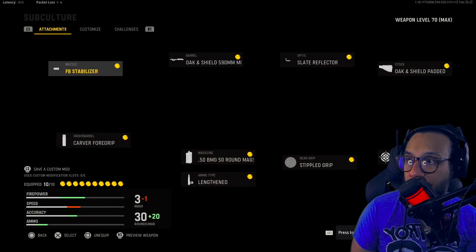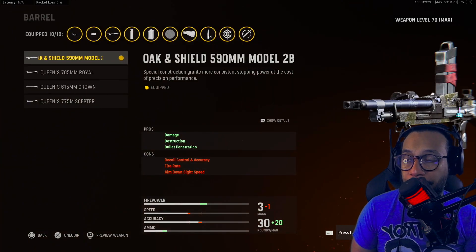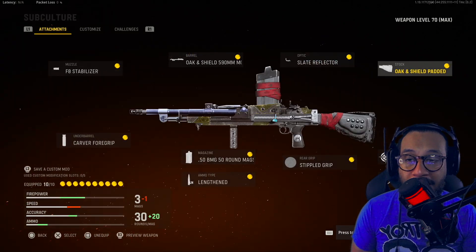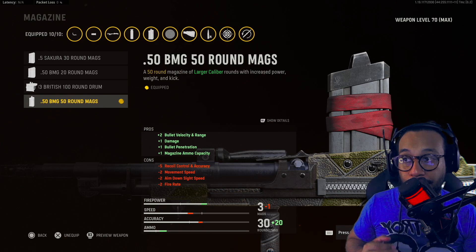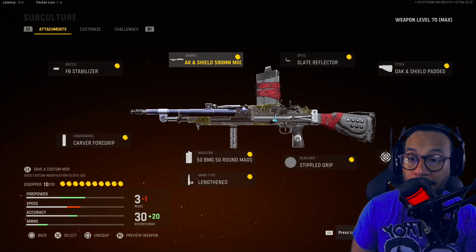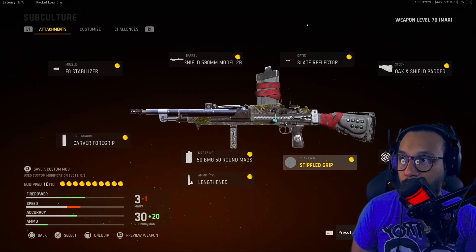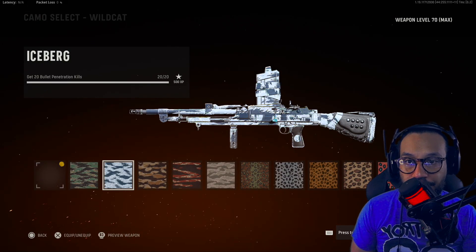Next up, the Bren. On the muzzle they chose the F8 Stabilizer, barrel is the Oken Shield Fit 590mm Model 2B, optic is the Slate Reflector, stock is the Oken Shield Padded, underbarrel is the Carver Foregrip, magazine is the .50 BMG 50-round mag, rear grip is Stippled Grip Tape, ammo type is Lengthened, proficiency is Brace, and the kit is Fast Melee. That's a decent setup.